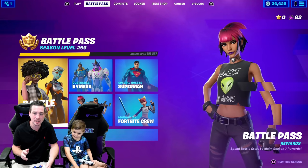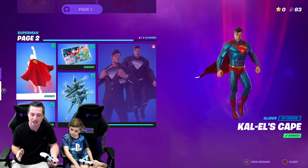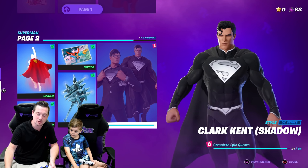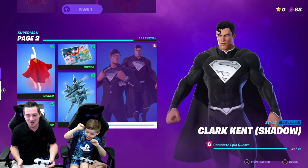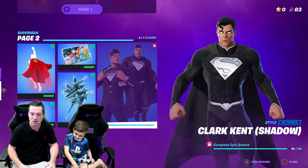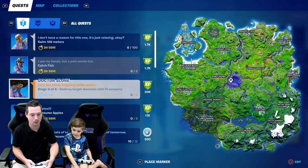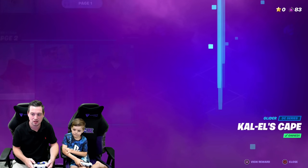I do have some information for you — 100% confirmed. Superman: you can now unlock the Shadow Clark Kent style. Not at 84 completed quests, not at 74, not at 64 — just 50 epic quests. You only need to complete 50 epic quests. Fortnite put it out earlier today. I think UK time three o'clock today, when the new epic quests come in, because we've completed all of our epic quests and they update in the UK at three o'clock.